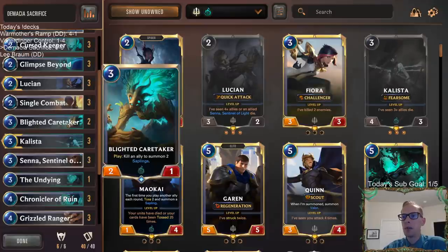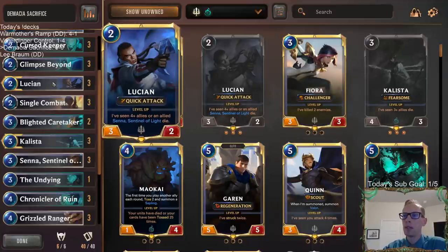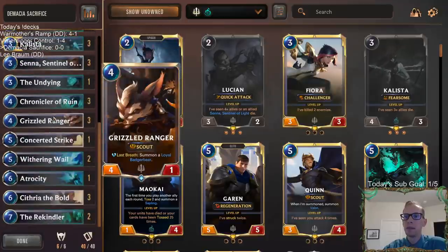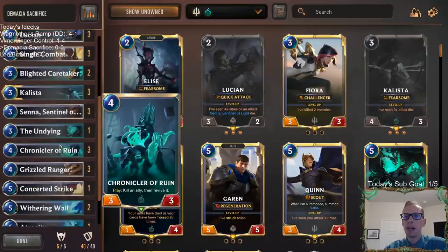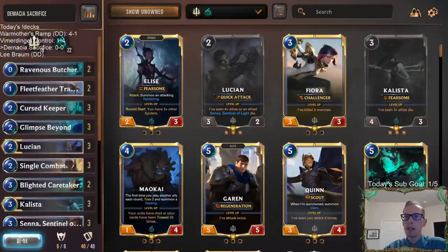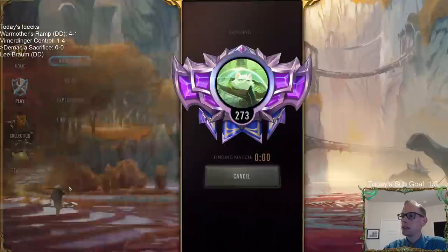I've noticed with Blighted Caretaker this card isn't as strong as I originally thought, basically because you only have access to six slots across the board and Blighted Caretaker takes up three slots. But it's still really good - it can flip Callista by itself and can get you three-fourths of the way towards flipping Lucian by itself. We're just combining some great Demacia cards like Grizzled Ranger with some really good Shadow Isles value cards like Chronicler of Ruin.